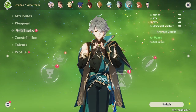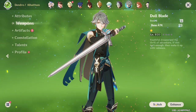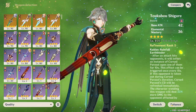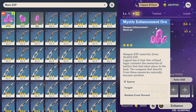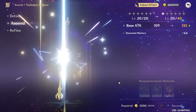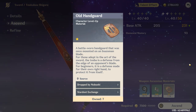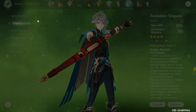As for artifacts, I don't think we'll get to those today — if we do it's just gonna be picking pieces from other characters instead of building a whole new set. For weapon, we're just gonna have to pick something from another character because I don't have time to upgrade a whole new weapon today. I do want to eventually upgrade the Toukabou Shigure for him — it's such a cool weapon and I really want to use it — but I have no handguards after using them on Scaramouche. I completely forgot about handguards. We'll save that for another time.